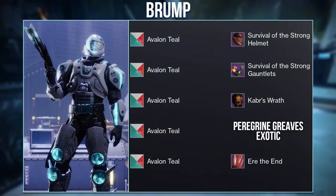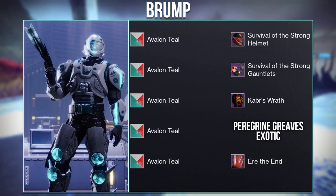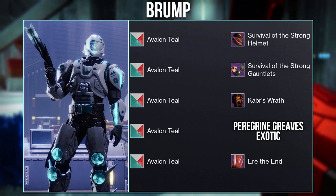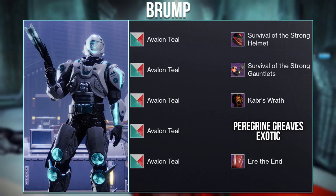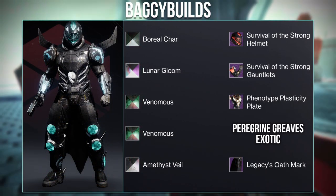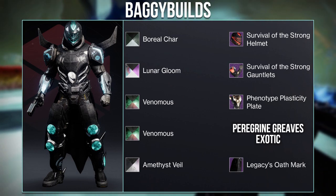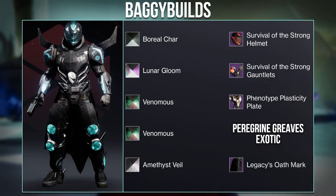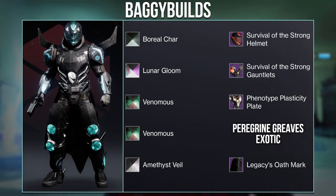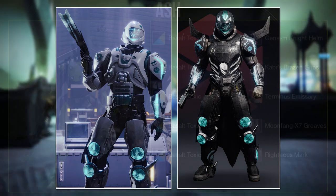Next we have a set from Brump using the new Guardian Games ornaments with the exotic Peregrine Greaves — one of the harder exotics to work with for the Titan — but they surprisingly made a really nice look with the rare shader Avalon Seal. There was also another really nice set with this exotic from Baggy Builds, who went for a darker look with a blue glow and used the phenotype plasticity to add wings on the back matching the boots. Both of these sets look fantastic with the exotic.